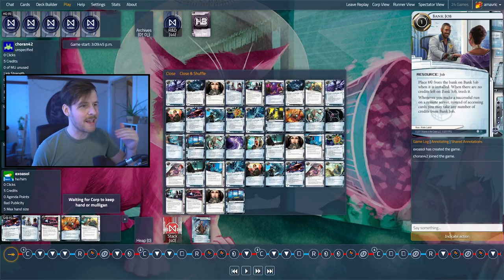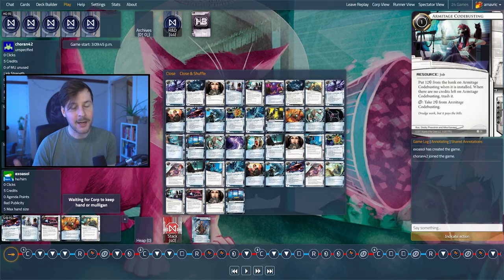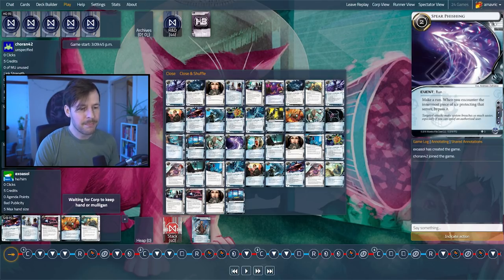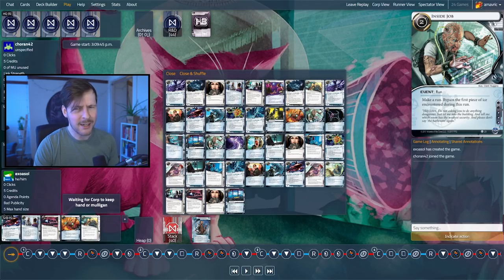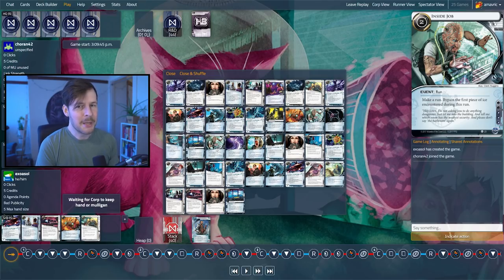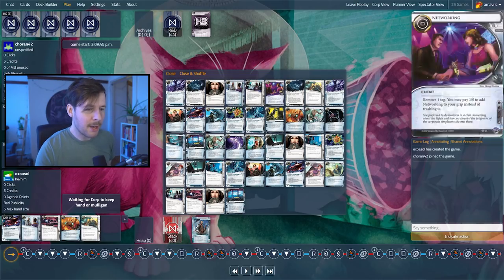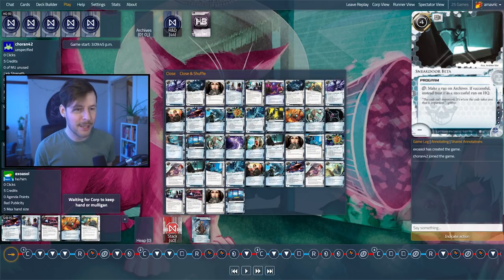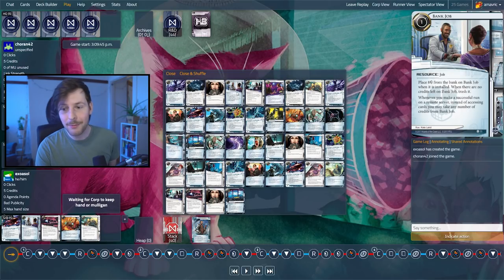What strikes me as surprising is that in System Core 2019 there's not that many strong HQ pressure run cards, and that's a big thing criminals do. Back in the day, cards like Account Siphon were really strong — gave criminals a really good reason to run HQ for a huge swing. The card we have now that does that is Diversion of Funds, but cards like this don't exist in this decklist. So there's not too much pressure they can put on, but they have a lot of ways of sneaking around ice, which is very criminal. Cards like Inside Job are probably worth playing around — the idea is that scoring behind a single piece of ice can be a liability because a criminal can simply Inside Job, not requiring any breakers, and get through one or even two pieces of ice.